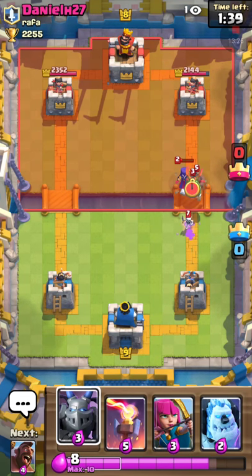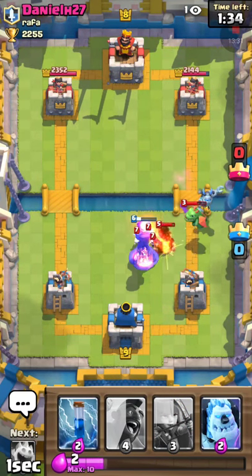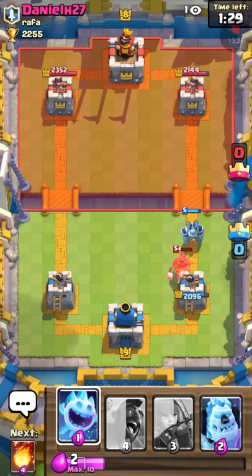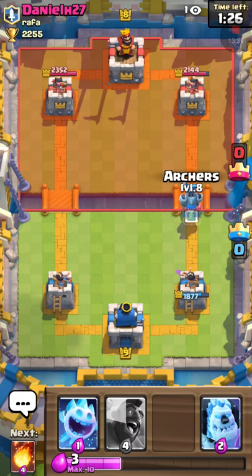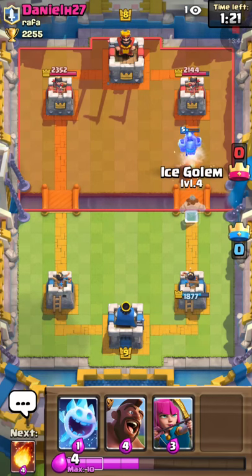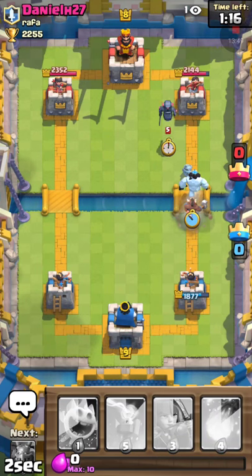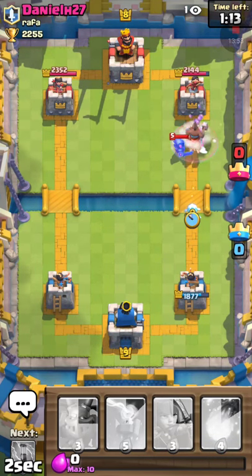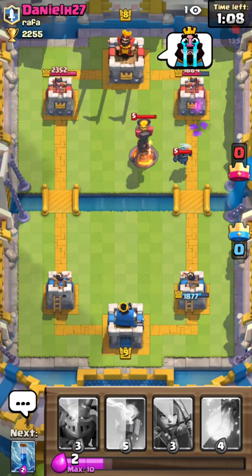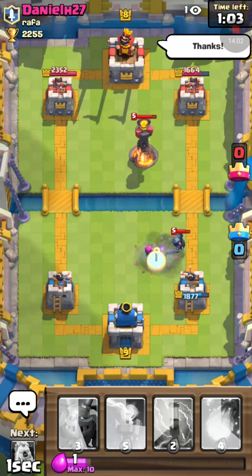I'll put that down and then pull over with this to take that out. I'll zap that — the hog rider won't get very many hits off. A lot of people like to just spam their troops down the line — it's not a very good strategy. You can do it but it's not the greatest. Looks like I got his tower lower now because he was truly low on elixir.